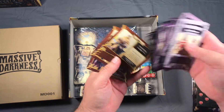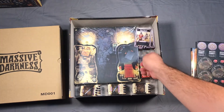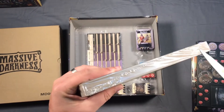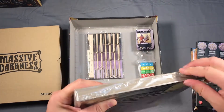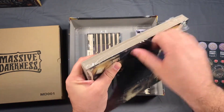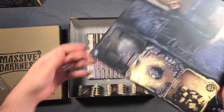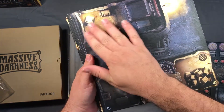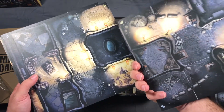And then our heroes. We've got some nice, thick, double-sided boards here. The art on these is fantastic — lots of little things going on. There's a potion-type room, a little bedroom-type room. The art on these is great looking.